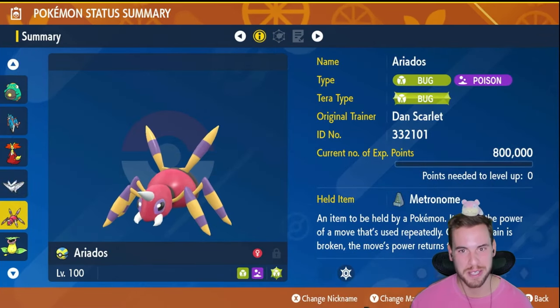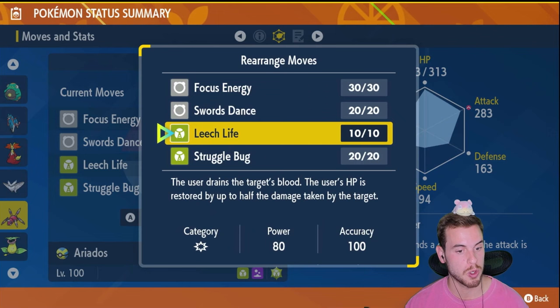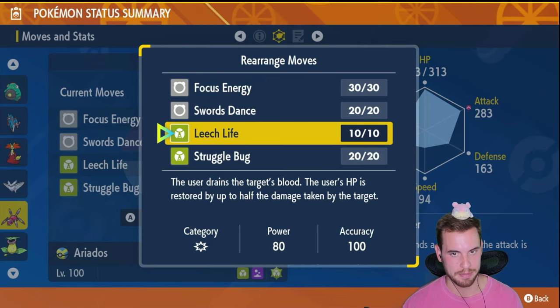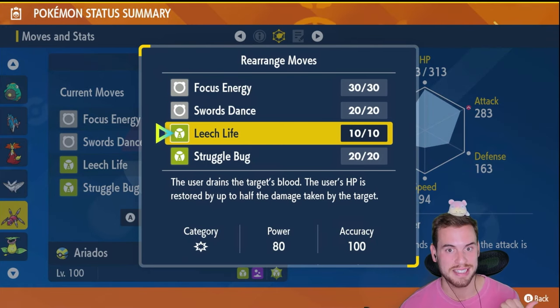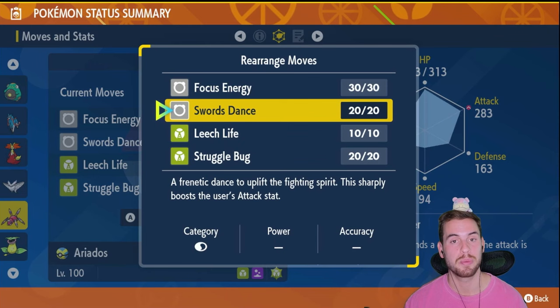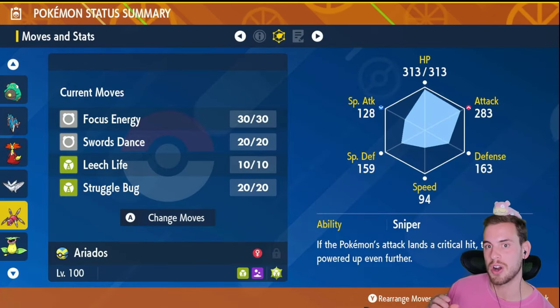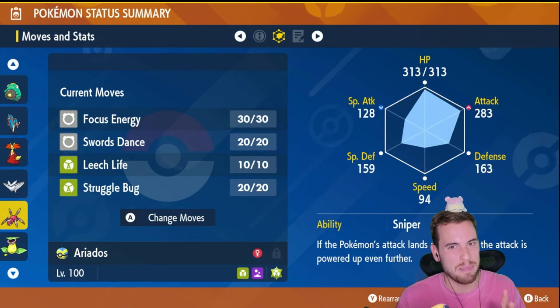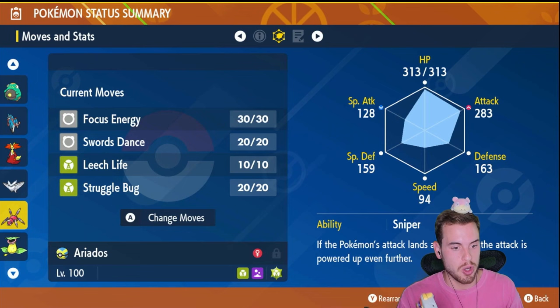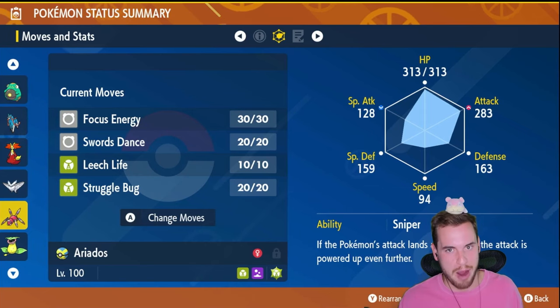Another build, another Tera type that is super effective against Grass — this time it is Bug. Our Spider is going to use the Metronome held item to boost Attack Power when we use moves in a row, because we're using Leech Life. This is the key to the build: it deals great damage and restores HP at the same time. This build will be familiar to anyone who took down 7-Star Mewtwo last August using Leech Life and Struggle Bug. Struggle Bug is going to charge our Tera Orb, and once charged, we can power up with Swords Dance and Leech Life for huge damage. The fun part is we can focus energy to increase our odds of landing a critical hit because we have the ability Sniper, so our critical hits are even stronger. Just like Frostmoth, it can't handle Serperior's Contrary ability on its own, so don't use Struggle Bug until one of your teammates removes Serperior's Contrary ability — otherwise you're just going to power up Serperior, and that's bad for business.